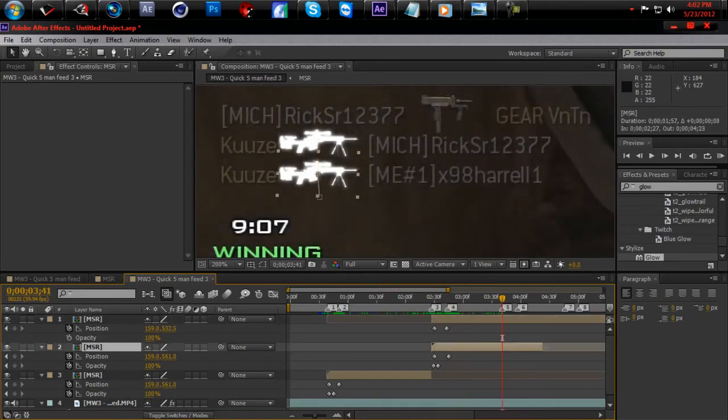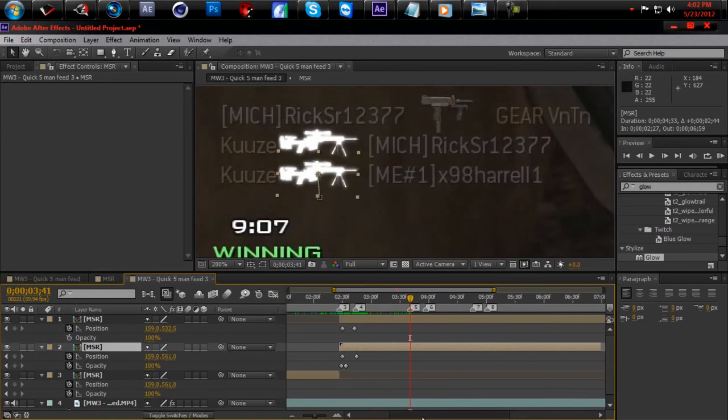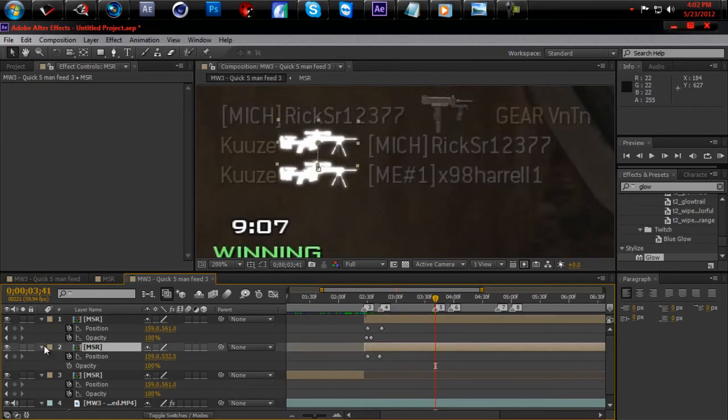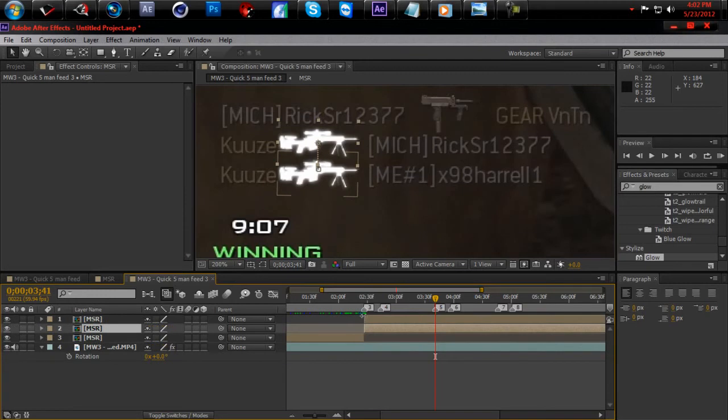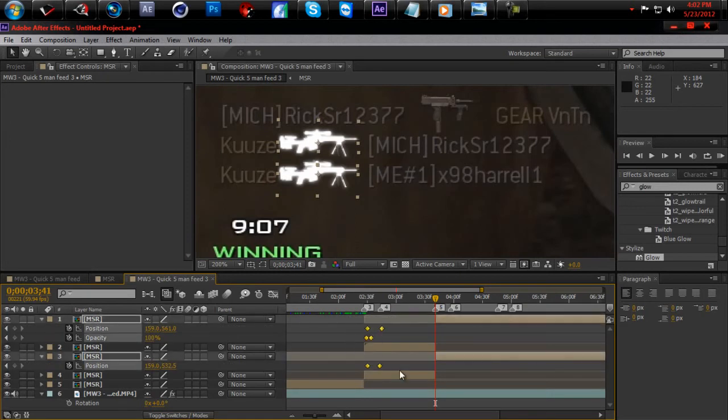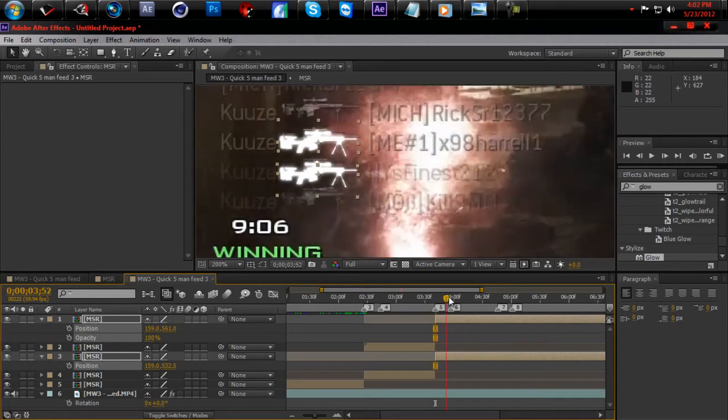Now what you want to do — get back to your position, move this one down under here, keep everything organized. Because you get a collateral right after this, we're going to split these two right there. Then hit U, get rid of the keyframes for those. Go to where the collateral comes up and move it up, change the position. That's all you keep doing — over and over.